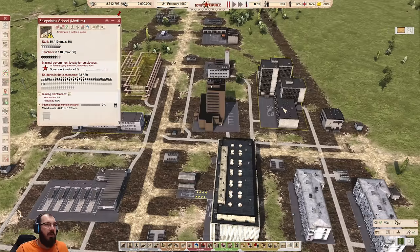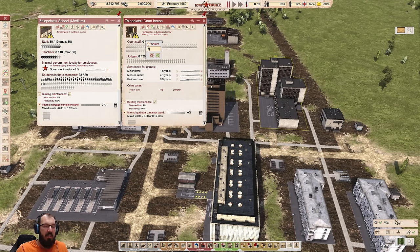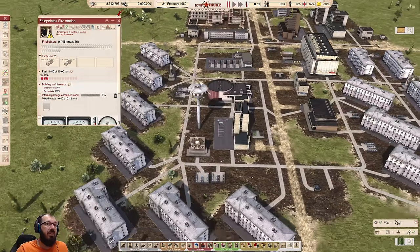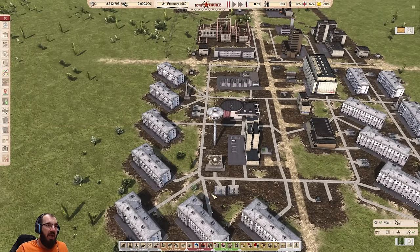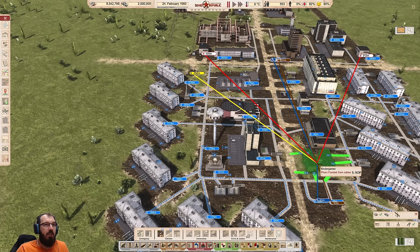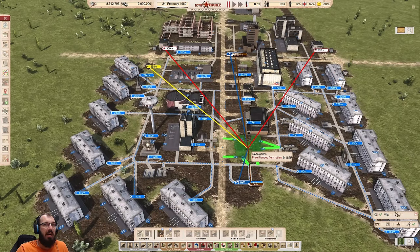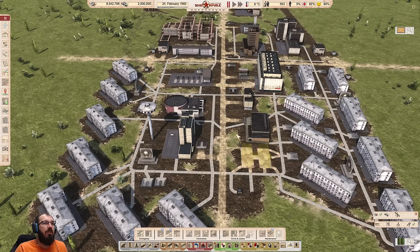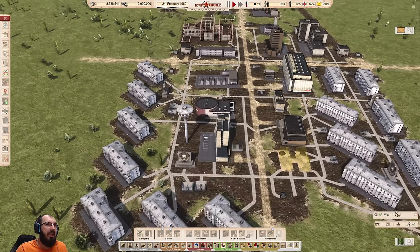The school is probably one where you don't want to go too crazy on reducing workers. The court and prison you definitely want to keep relatively low. The fire station you want to make sure has workers, otherwise you have problems. The kindergarten is probably a good place near the residential buildings because every residential building has footpath access to it. The kindergarten is the only building in the game that requires footpath access and cannot be reached by a bus station, because babies going to kindergarten generally don't take the bus.